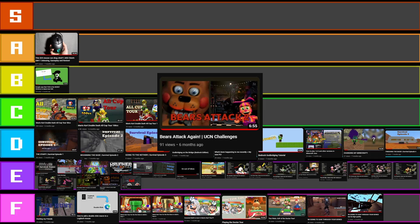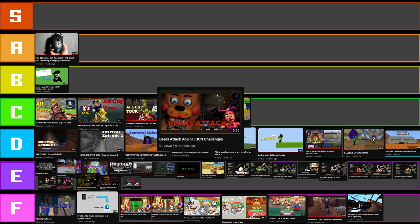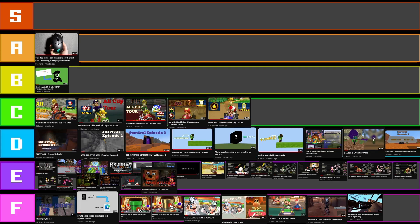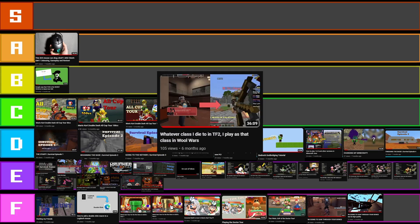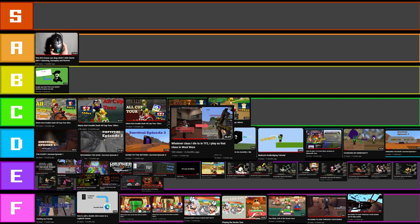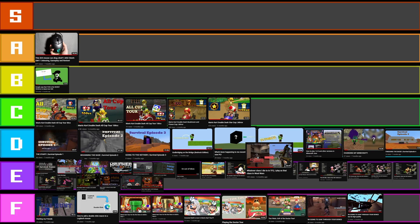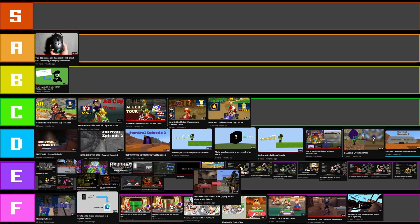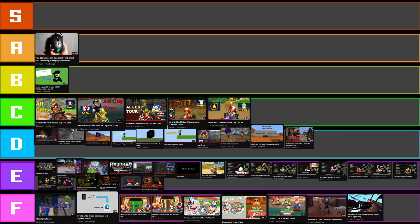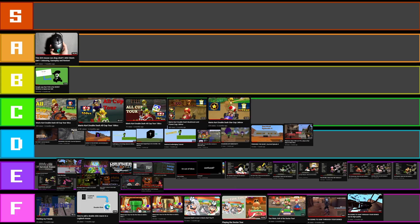Bears Attack Episode 2 — almost exactly the same as the other one, though I do like the screenshot choice for this. I'm going to put that in E tier. This thumbnail isn't that bad — good screenshot choice, but I'm not a massive fan of the arrow. Put that in D tier — seems like a fair choice. Again, this is exactly the same — just text with a black background. E tier.